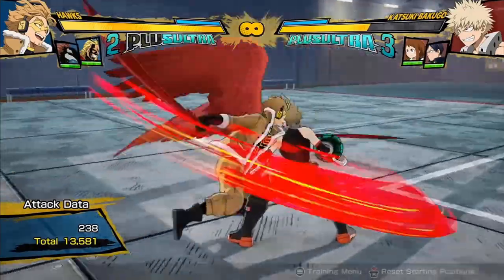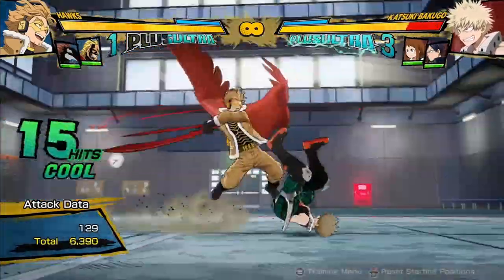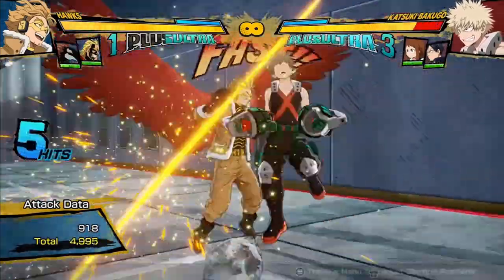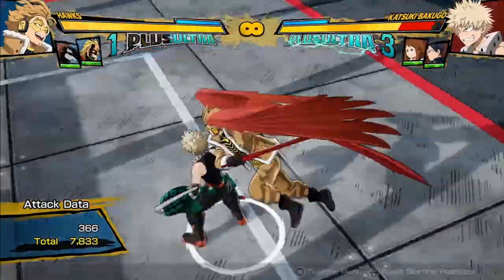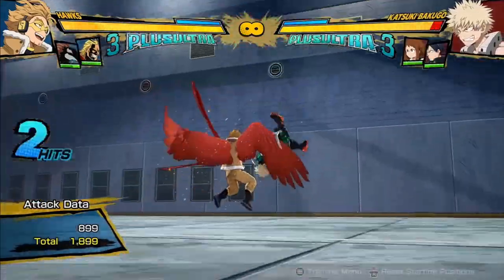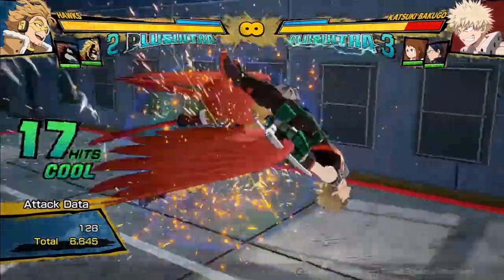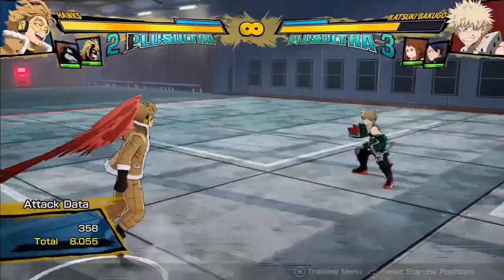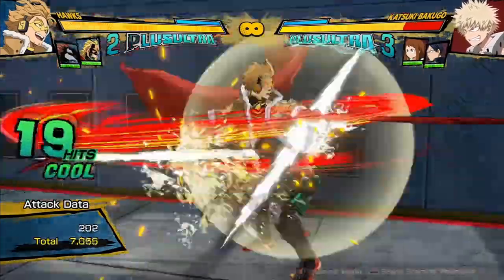A really important part of Hawks' combos is, instead of finishing your combo normally, he actually has what I like to call a recovery mix-up, or a recovery reset in this game, and he has it applying off of two situations. So if you end your combo just off of the charge, if the opponent recovers — a lot of the time you can very consistently get a reset off of their recovery.